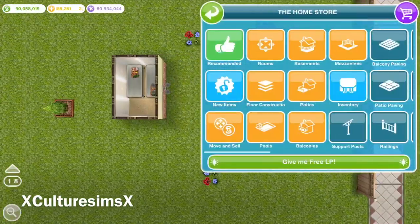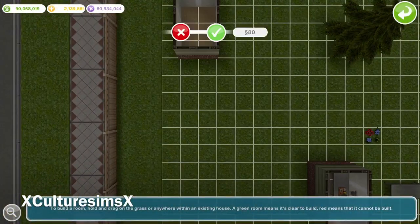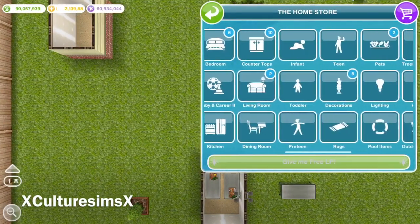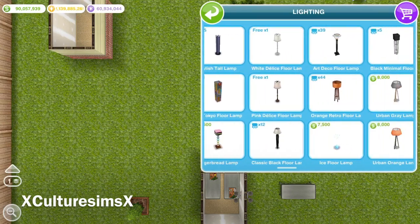The first thing you're going to want to do is build a two by three room, as I'm demonstrating right here in the video. It can be on any piece of land — it could be on a land that already has a home on it. It just has to be a two by three building.